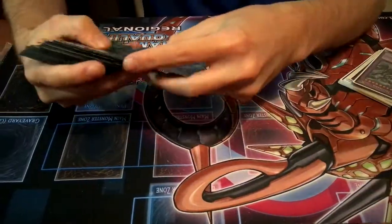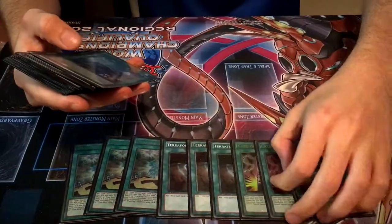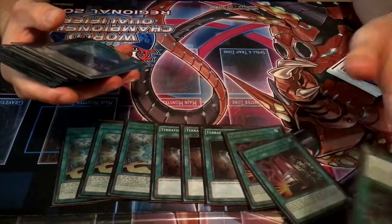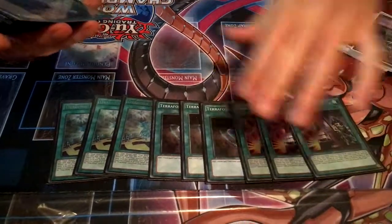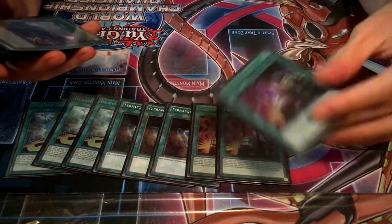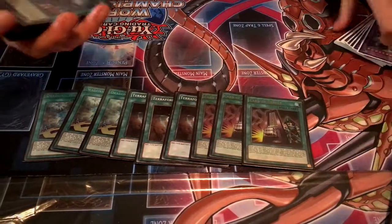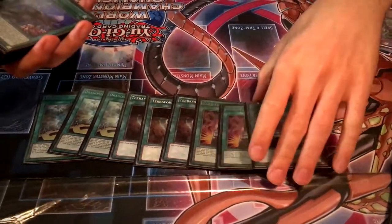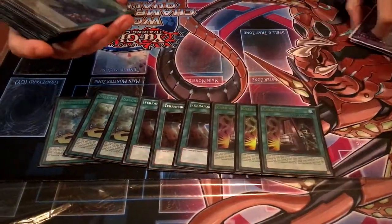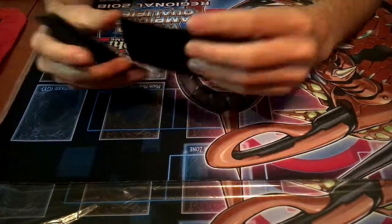Really low monster count — 8 monsters. Then we played 3 Diagram, 3 Terraforming, 3 Demise. Even though I played the invoked engine, Demise was still amazing. You have to remember that just because you summoned Alistair doesn't mean you're going for the invocation play. Alistair itself is an instant plus and there's tribute fodder, Diagram pop fodder, anything. The two engines didn't clog with each other. It draws 3 cards. I didn't play Pot of Duality since Duality doesn't actually gain you advantage, and in terms of consistency the deck already has it.